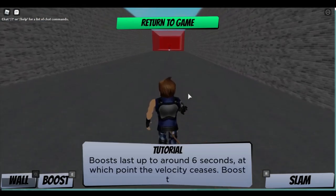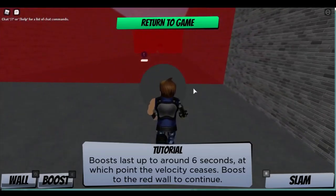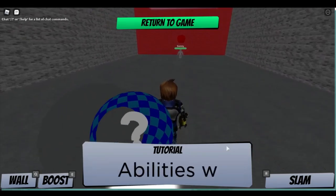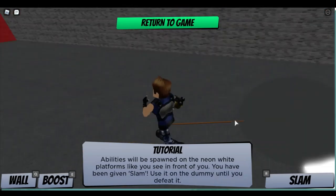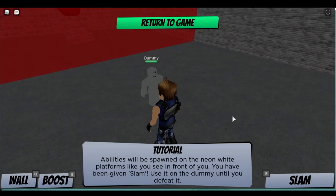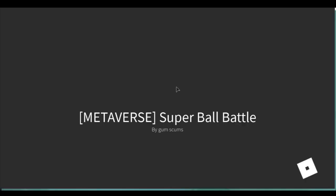Boost lasts up to 6 seconds, at which point the velocity ceases. Boost to the red wall to continue. During a round you can pick up unique powers - there are many of them, each dealing massive damage when used correctly. Abilities will be spawned on the neon white platforms. You've been given slam - use it on the dummy until you defeat it. R to slam. That did nothing. Oh, that did it. Tutorial complete! Walk out to the yellow part to claim your prize. My prize is an apple - it keeps the doctor away.